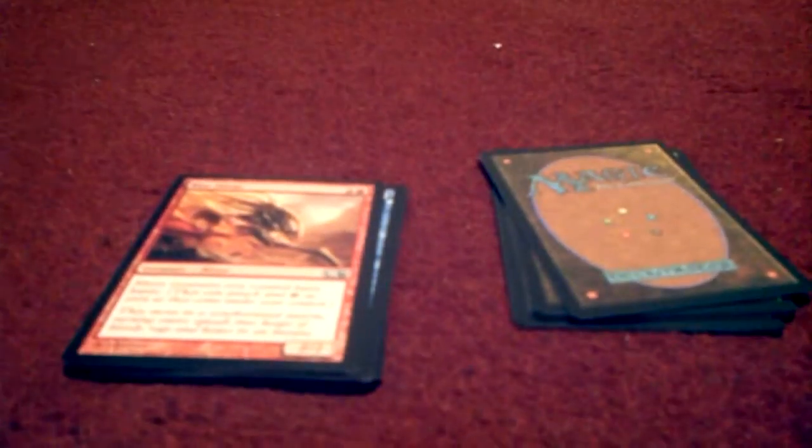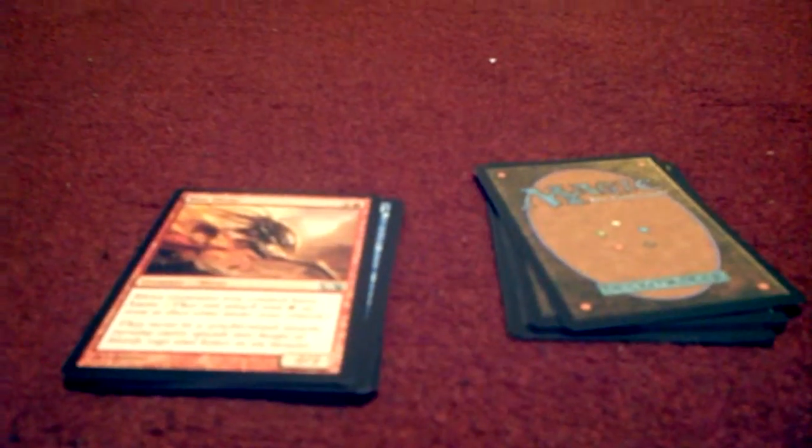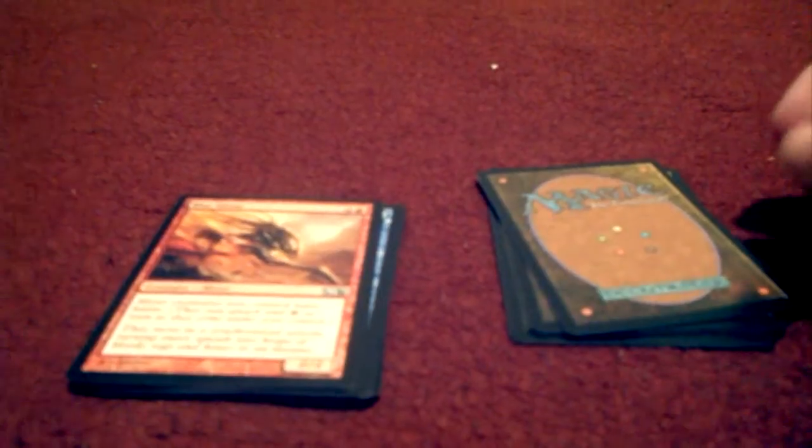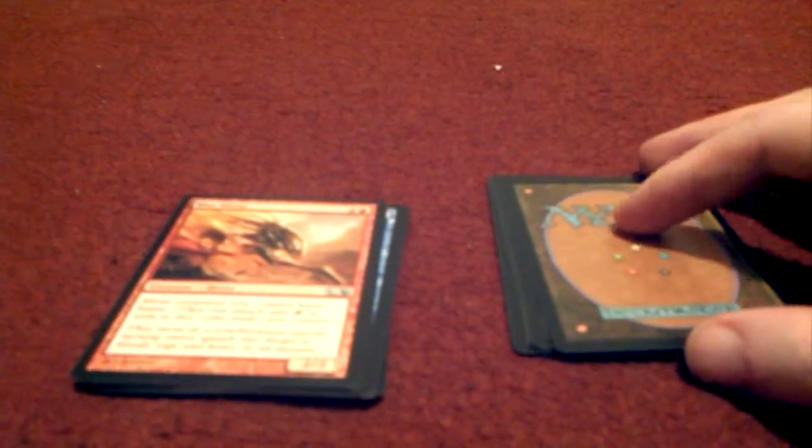Card number eight is Blur Sliver — another one for mubs. It costs three to cast. Sliver creatures you control have haste, so they can attack and tap as soon as they come under your control. It's a 2/2, or could be a 3/3 with the other sliver in this pack.